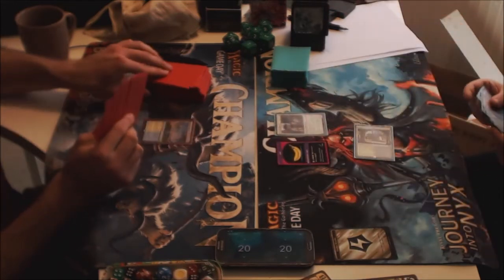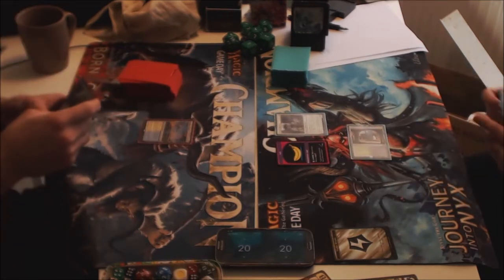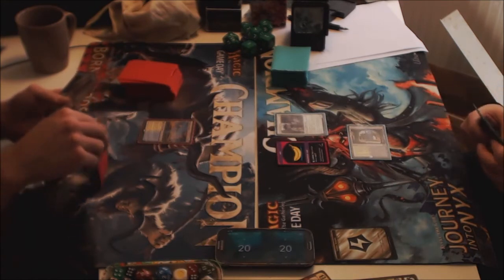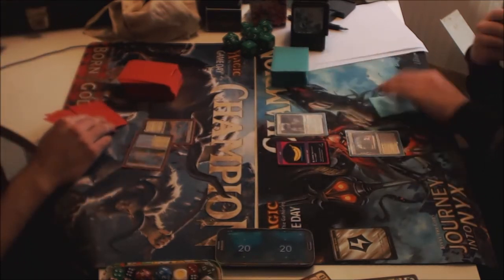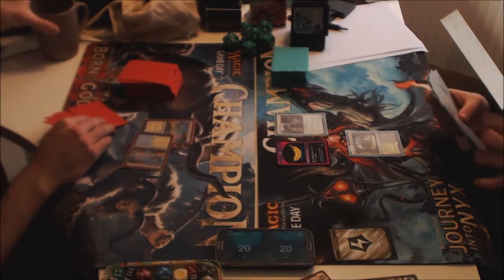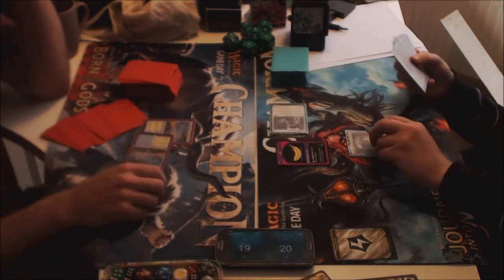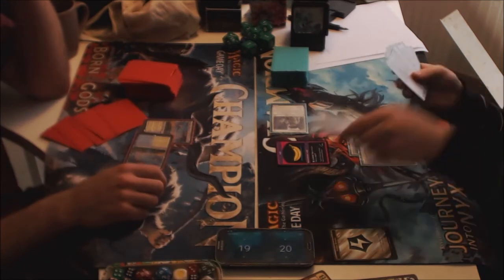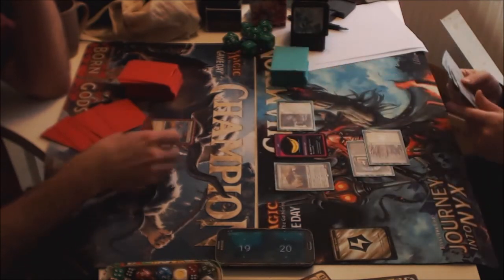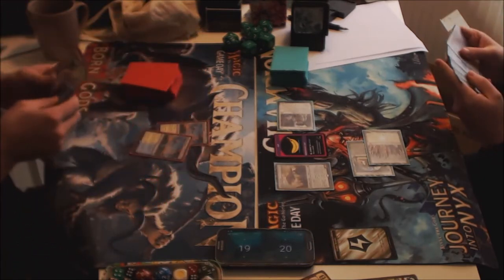I expect a lot of Black-Green and Mardu and some Didgeridoos at local gameday and at other local gamedays. I think Blue-White SRAM is well positioned. Inspector, attack for one in turn two, then the classical turn-two Heart — I expect to see a lot of that again for a few months more.